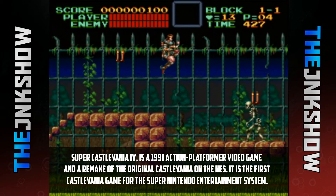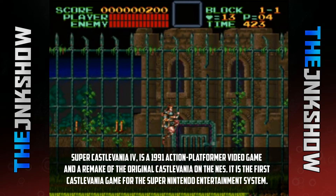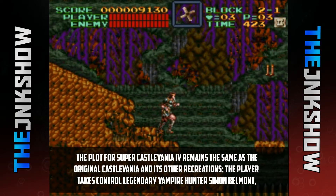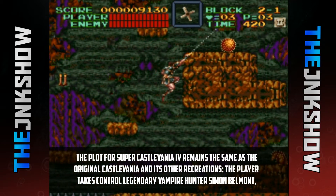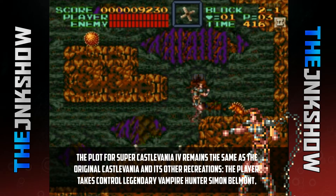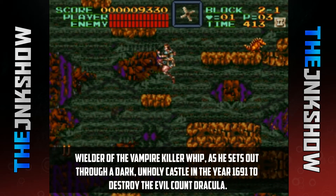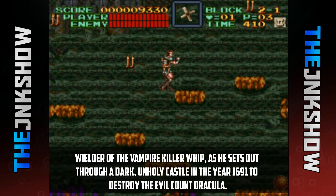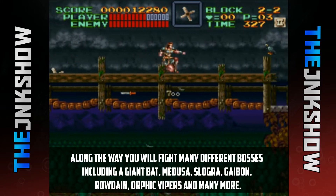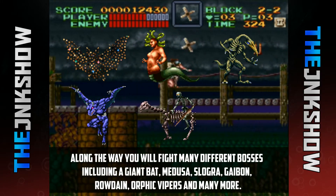Super Castlevania 4 is a 1991 action-platform video game and a remake of the original Castlevania on the NES. It's the first Castlevania game for the Super Nintendo Entertainment System. The plot remains the same as the original — the player takes control of legendary vampire hunter Simon Belmont, wielder of the Vampire Killer whip, as he sets out for a dark, unholy castle in the year 1691 to destroy the evil Count Dracula. Along the way you'll fight many different bosses including the Giant Bat, Medusa, Sloghra, Gybon, Rodane, Orthic Vipers, and many more.